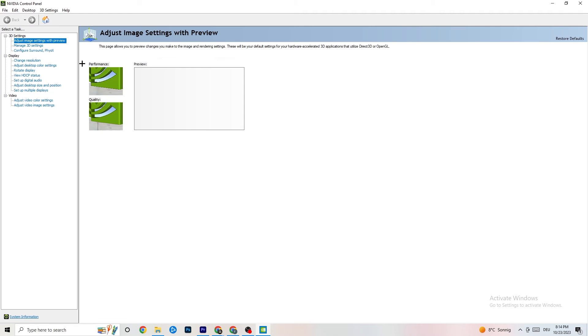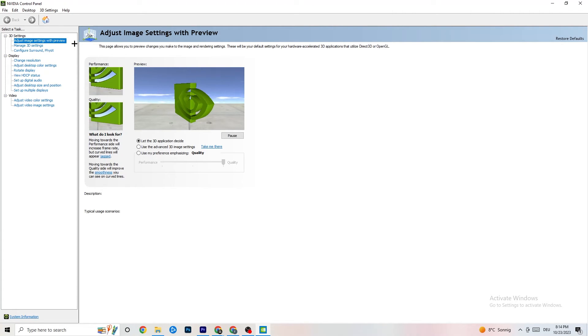In the NVIDIA Control Panel, go to '3D Settings' in the top left and click 'Adjust image settings with preview.' You'll see a slider from Quality to Performance. If your PC is powerful, Quality is fine, but if you're having crashing issues, move the slider toward Performance — this will help a lot with stability.